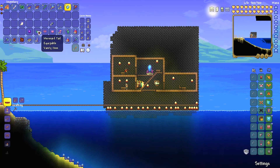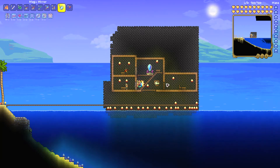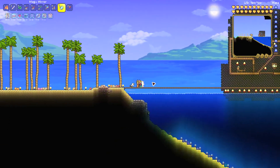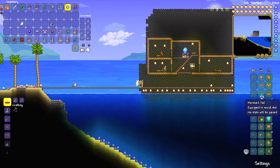So you can be an actual mermaid and you will be so beautiful — the most beautiful mermaid of Terraria. So if you want this set of beautiful mermaid items, all you have to do is complete Fishing Quests and hope for a 2% drop.